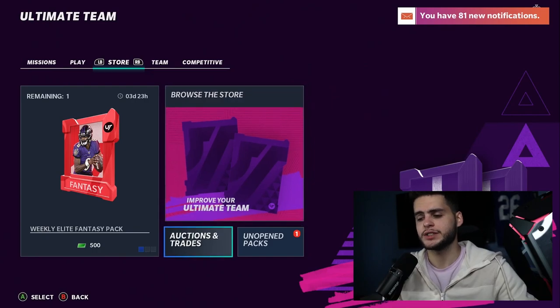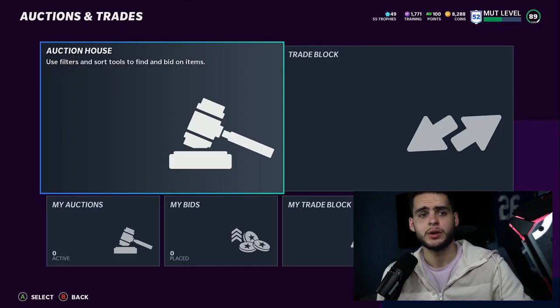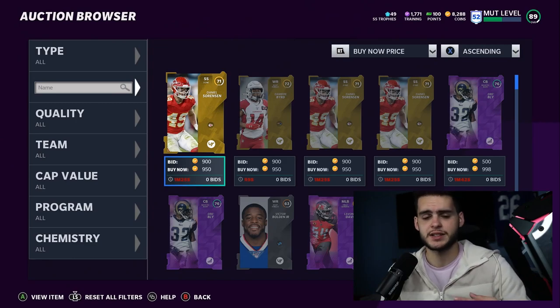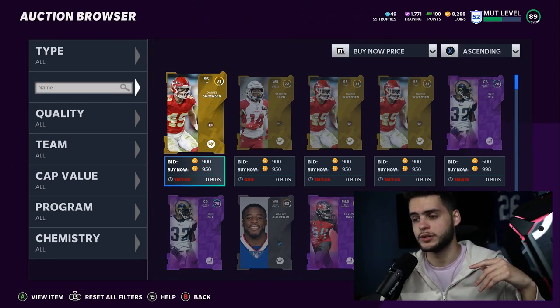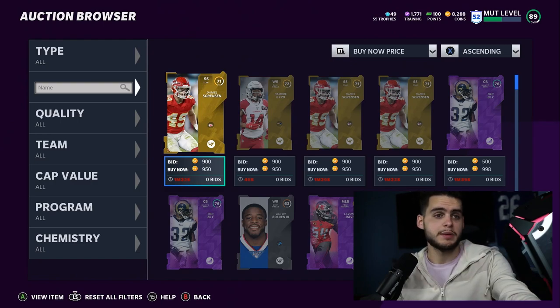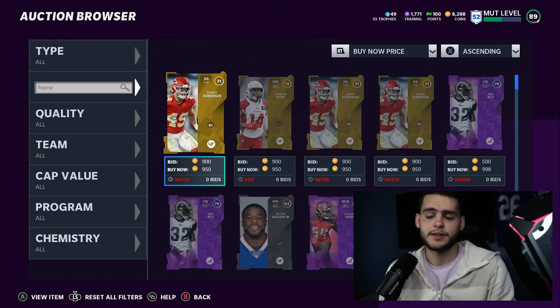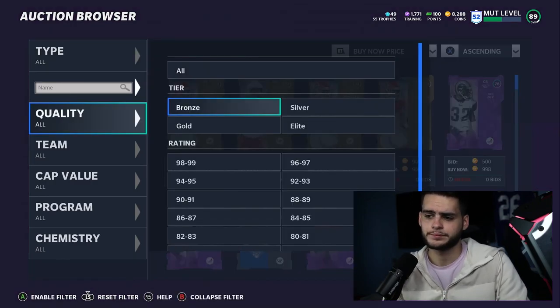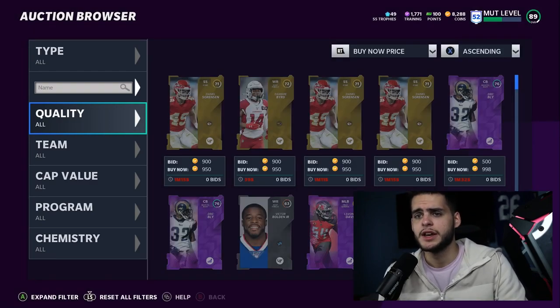Now let's head into it. We don't do offensive linemen or special teams. For offensive linemen, it's circumstantial — if you're run heavy you get the best run-blocking lineman, if you're pass heavy you go pass, and if you have enough coins you get guys that can do both. If you like to pull a lot, you get more speed and acceleration.